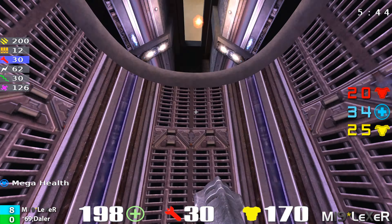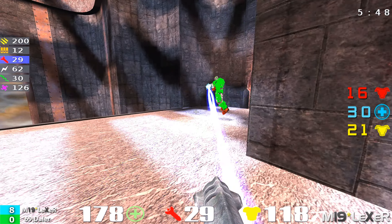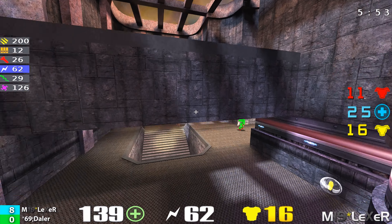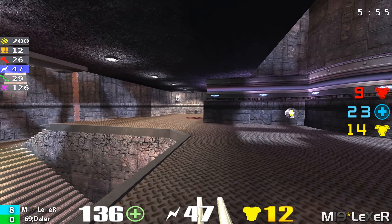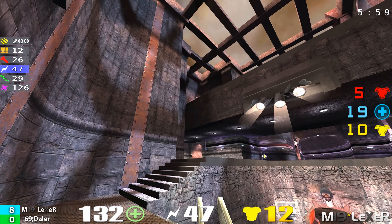Lexer got the mega health again — he's timing it right. We're looking at 199 health, 168 armor. If they go one-on-one shaft-wise, there's really no way Daylor can compete with that. He's going to pull out his shaft and he knows he's going to go down first. As we have eight to zero, Lexer just owning it.